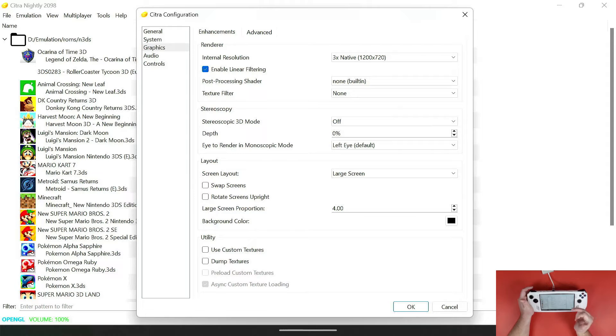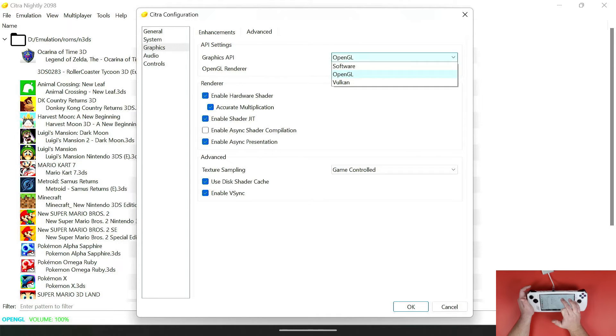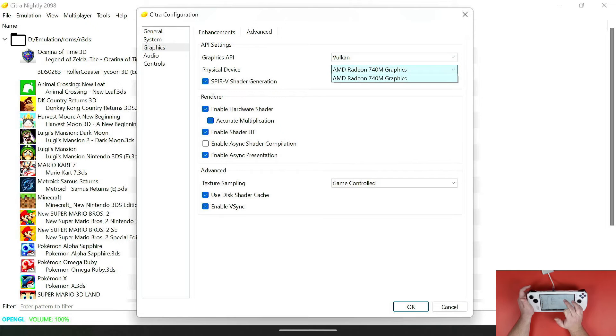If you want to change the screen layout while you're in-game, I can show you that as well. I'm going to leave the swap screen option as-is. Go to Advanced and change OpenGL to Vulkan. Make sure your dropdown is set to AMD Radeon 740M Graphics. Then enable the checkbox for 'Enable Async Shader Compilation' — this helps prevent stuttering and slowdowns, as shaders will compile in the background, which this device can handle.